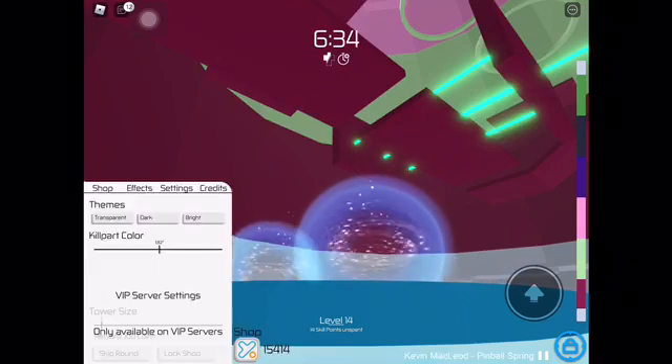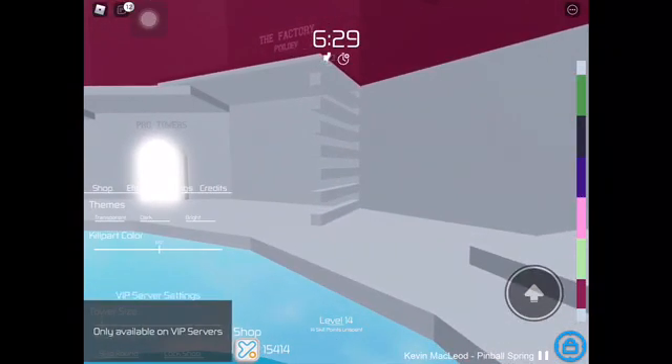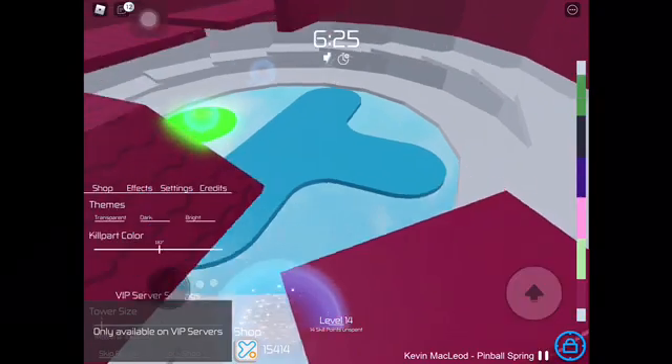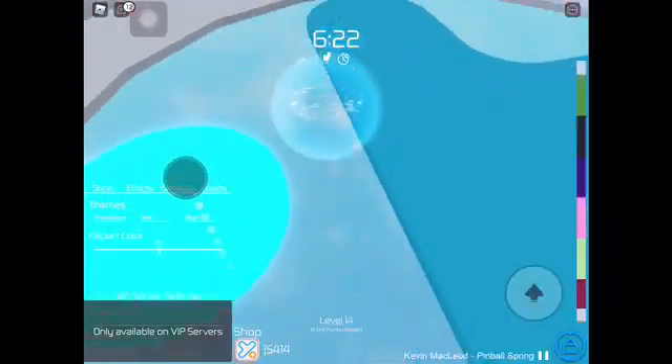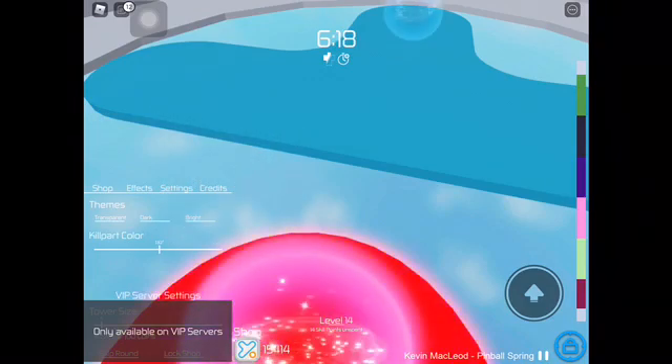Also if you go into themes, which is right on top, you can start putting it transparent, dark, or bright — whichever way you want it. It's really up to you whether you want that part to be transparent or not. That's just another feature that goes along with this.